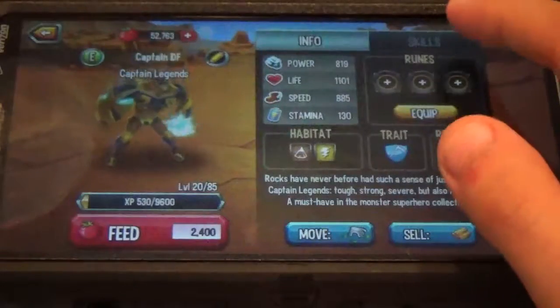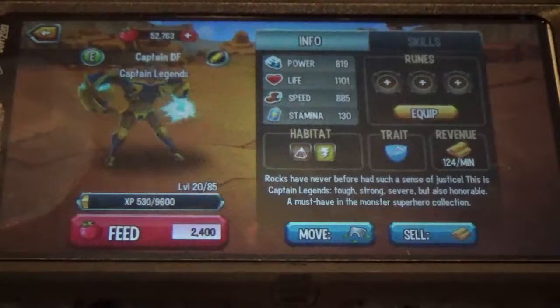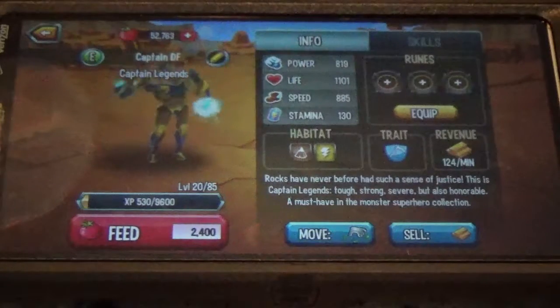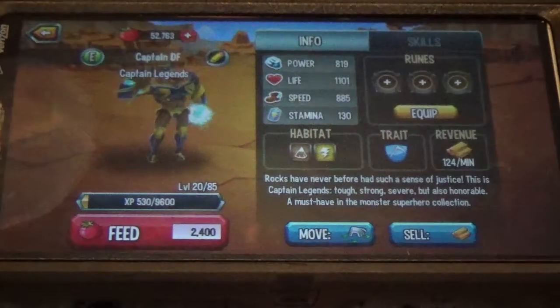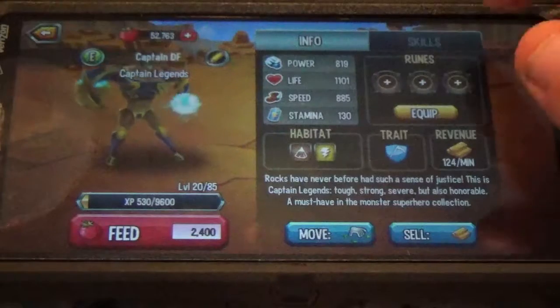So I'm going to go over his moves and make it quick. His power right now is 819, his life is 1101, his speed is 885, his stamina is 130, which is normal.